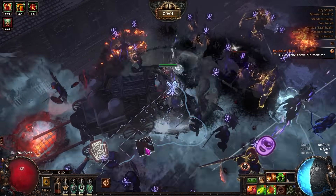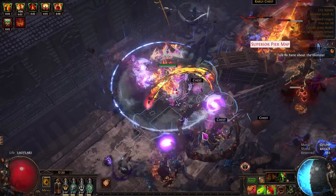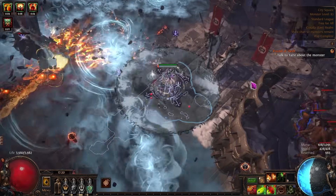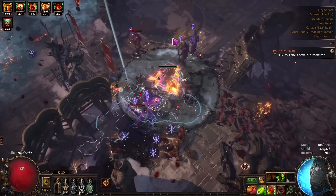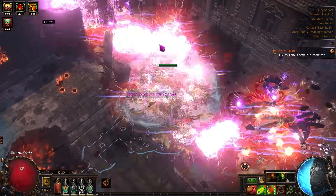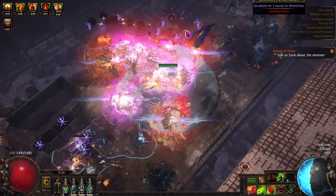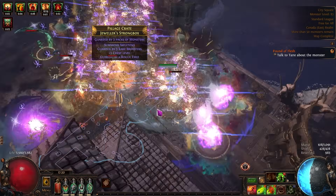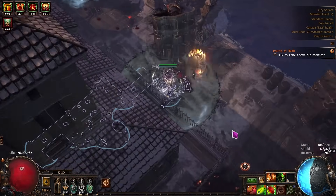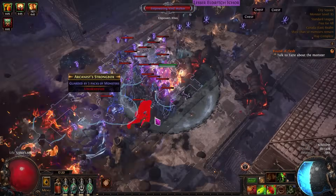You could do this strategy on other maps like Strands, but it'll be a decent amount less money per hour than Jungle Valley. Another map to consider is City Square — if you enjoy City Square, the strategy works fine there too. But if Jungle Valley ends up being tier 11 or lower and you don't want to get your third watch zone, City Square is a solid alternative, assuming it's tier 12 or higher. We just need these maps to be tier 16.